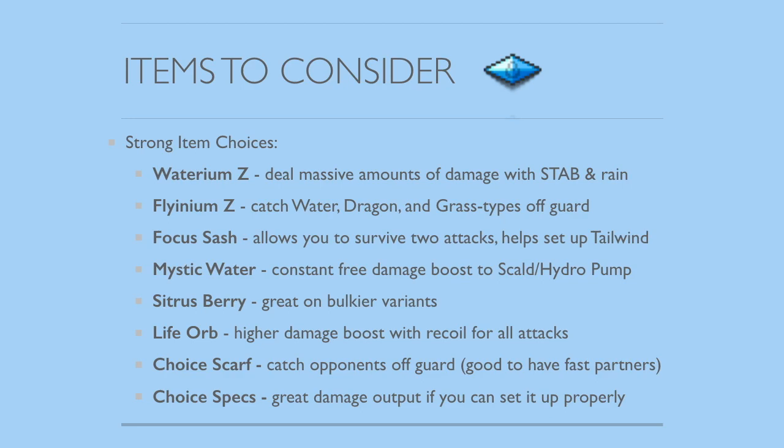Sitrus Berry I think is pretty good, especially on bulkier variants. Life Orb, similar to the attack-boosting items, works for more than just Water-type attacks but you will take recoil damage. And then you have Choice Scarf and Choice Specs. I'm not the biggest fan of these, but with the Choice Scarf you can catch your opponent off guard — for example, if your opponent thinks it's a slow Pelipper, they might not expect it to move first, and you can double target for a quick knockout. Choice Specs is really great for damage output if you can protect it from its weaknesses or set up Trick Room so it can just dish out damage.